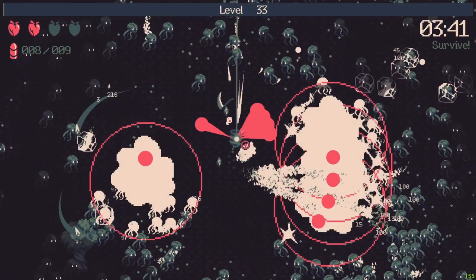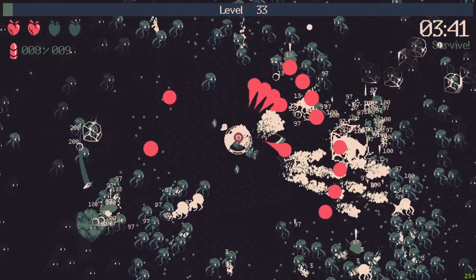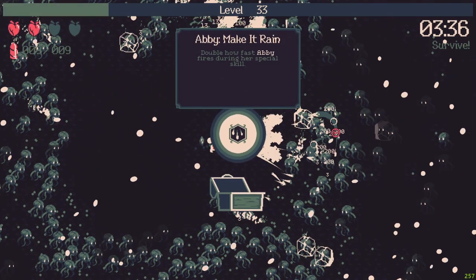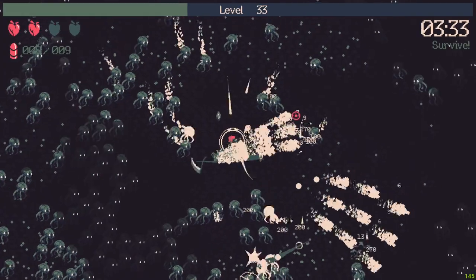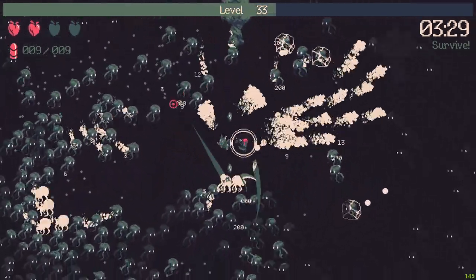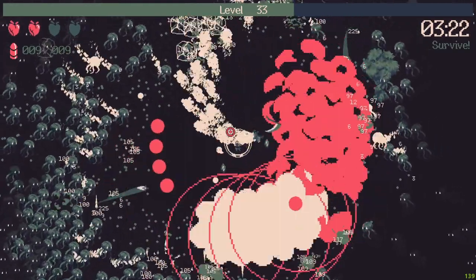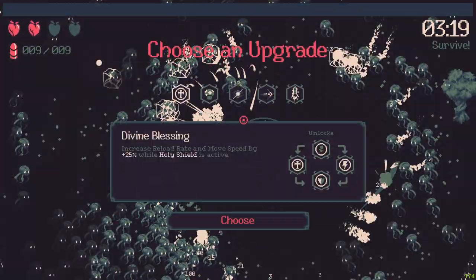Yes, a holy shield — I want it, I don't care. We have the dragon that is double how fast it fires. The dragon does 217 damage — that's insane! I will just stay here and win this. Or should I take some more experience? Yes, I will take some more experience.